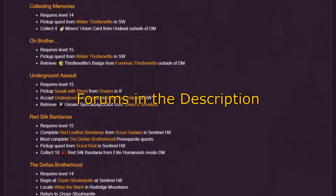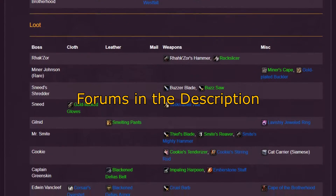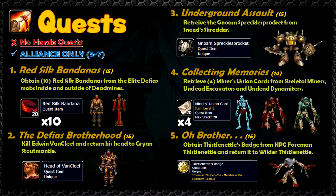The Deadmines has mobs ranging from level 16 to 21 and it has 5 quests associated with it that can be picked up as early as level 15. First let's go over all the quests, then take a look at the quest rewards and boss loot.